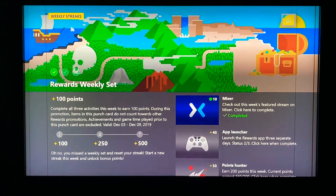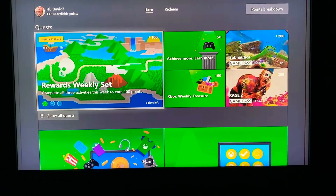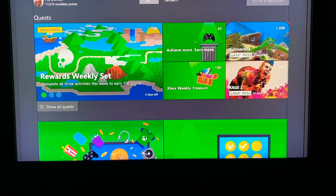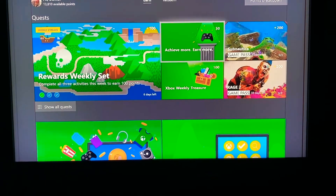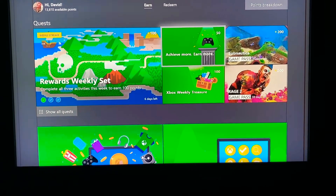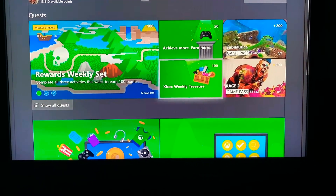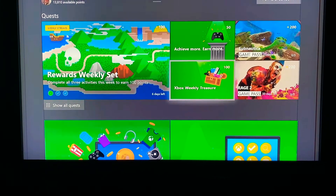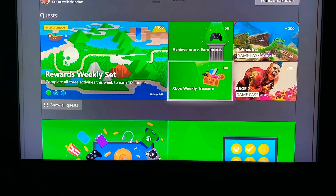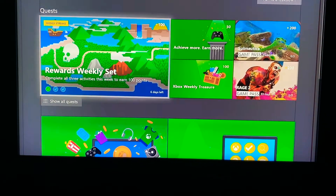Let's go back and see what else we got. This one is get an achievement — get 50 points for that one. This one's a weekly treasure where they just give you 100 points for free, so you just click on that one. Right now I'm gonna be working on them.